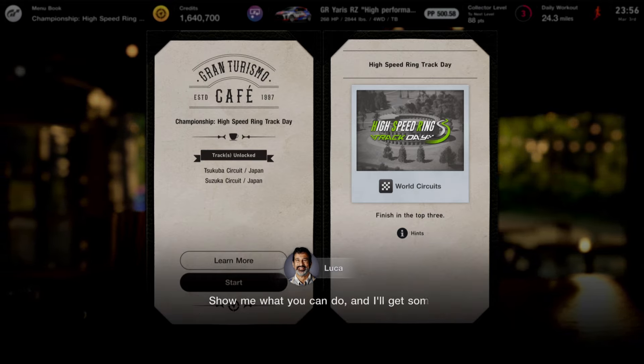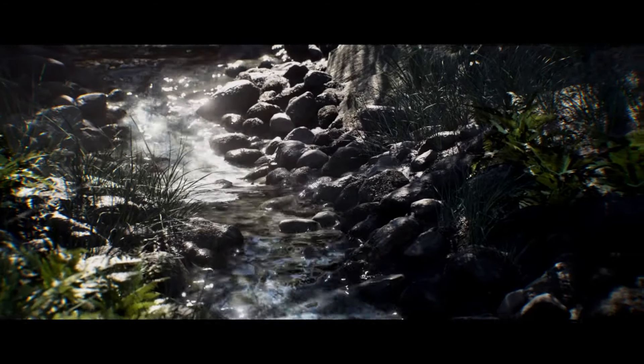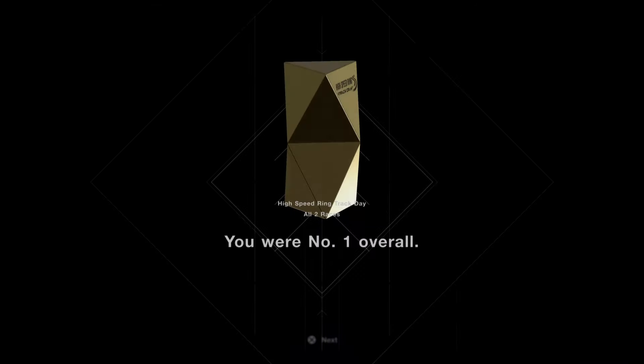It's two races, very very simple. You just need to simply do these races. Do the first two cafe missions and then go ahead and do the speed race. It'll look something like this once you guys go ahead and start it up. And once you guys go ahead and finish all those races, you guys will be rewarded with some money.